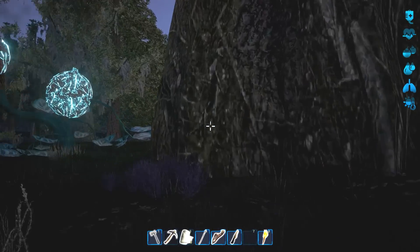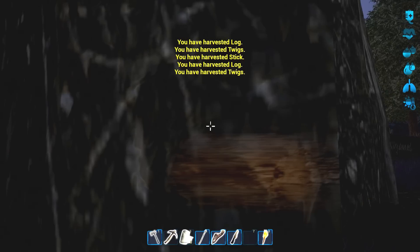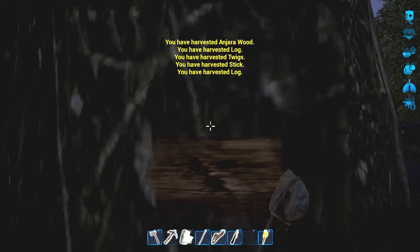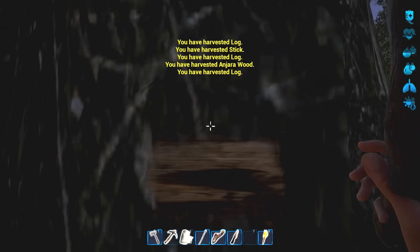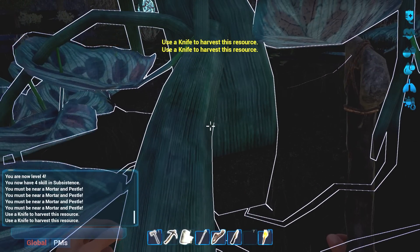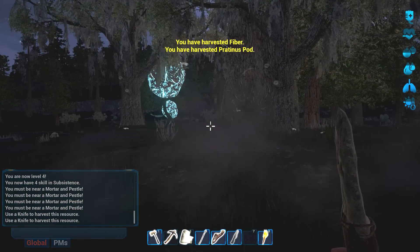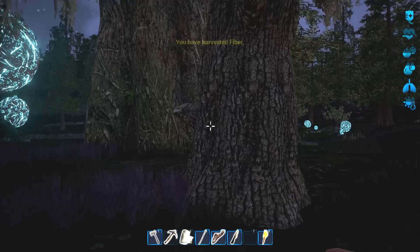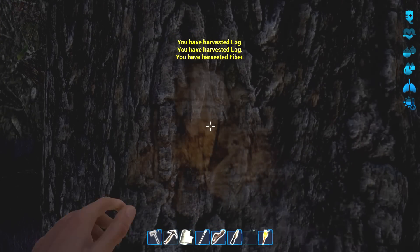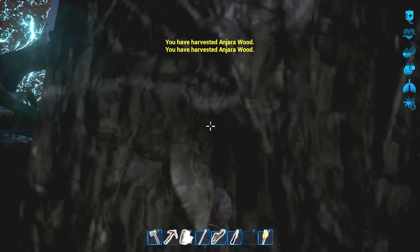Maybe we get gypsum from these things? I don't know. Luckily there's nothing around this immediate vicinity. Oh, I got some Angero wood - whatever that is. I got more Angero wood - is this a different type of tree? Maybe it is. Fiber from that? Interesting. Fiber and logs. Yeah, this is a different type of tree - give me the logs, I don't care about the wood.